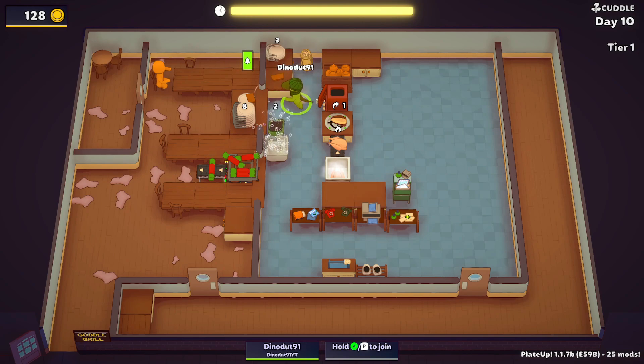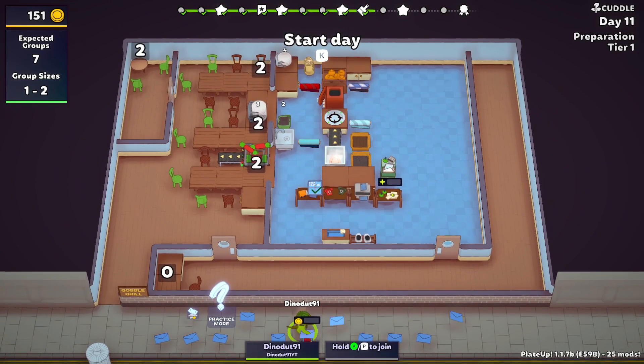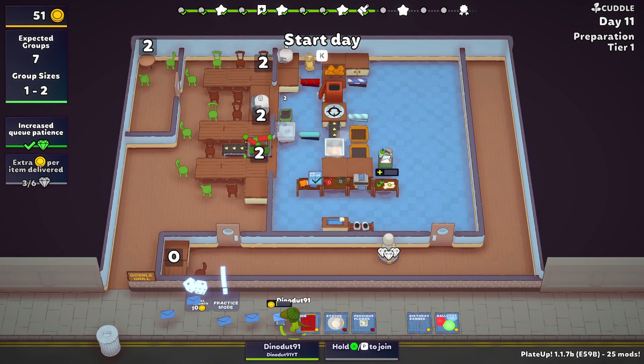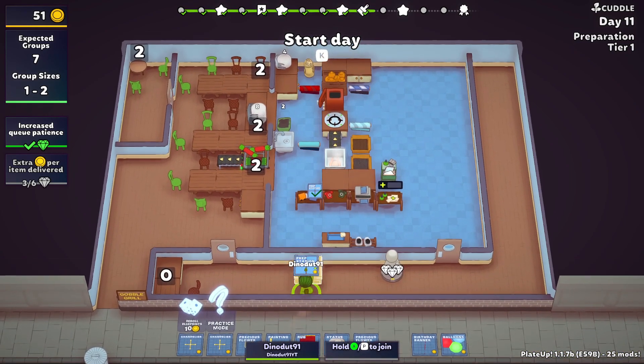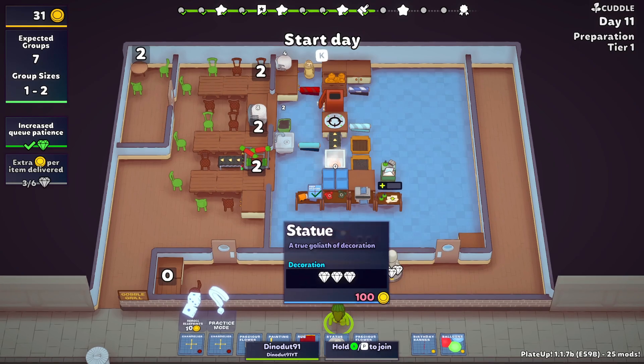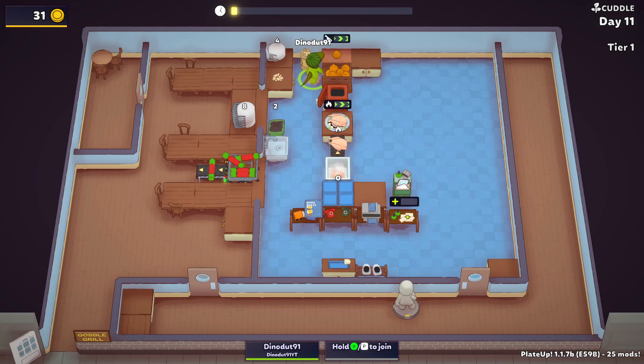I feel like it's not as game breaking as I thought it might be, but I'm also not sure yet. Customer slow-by message is insane. Next, we have 'increase patience.' I want to do this — I'll put it right here. What we'll do is actually just make some of the nut stuff and throw it in here so we have it ready throughout the day.